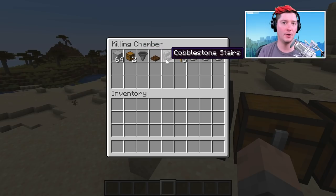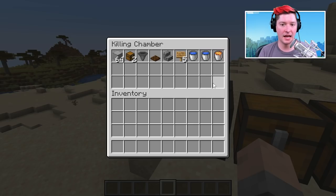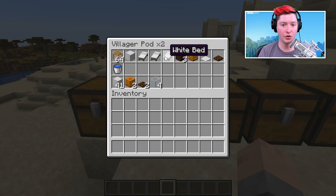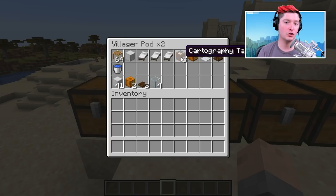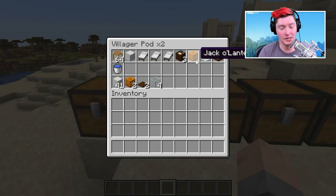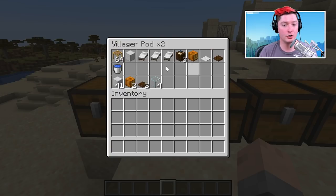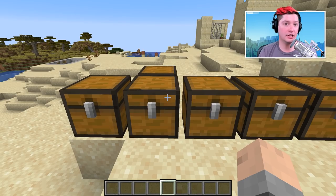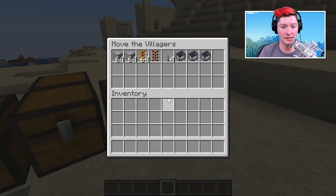You'll also need one trapdoor, one type of transparent block, five oak signs, two water buckets, and some lava. For the villager pods, you'll need scaffolding, one solid block, three white beds, three workstations - I like the cartography table because it only takes two paper and four wood, or you can use composters if you want only wood. Some type of lighting block - I like jack-o'-lanterns, but sea lanterns or glowstone work too. One piece of carpet, one trapdoor, one water bucket, and 41 solid blocks for a roof.